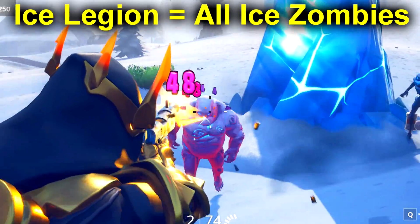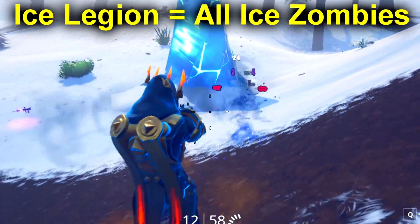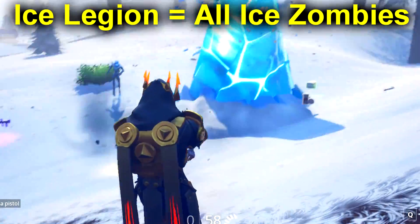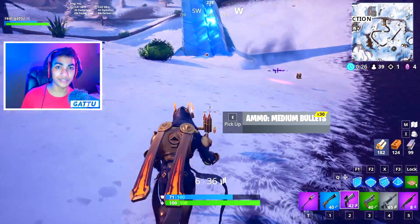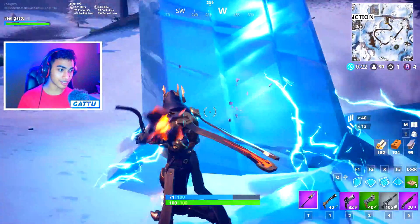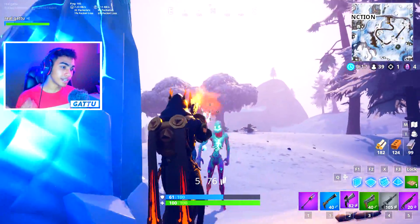A lot of people are asking what the ice legion is — it includes all the zombies added inside the game: the ranged ones, the brutes, and the fiends. All of these zombies together are the ice legion. Just save your bullets and try to get as many zombies as you can and you'll easily complete this challenge. Once you do, you're gonna get yourself 500 XP, which is really nice.